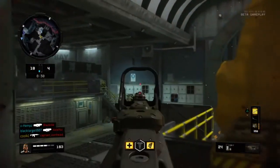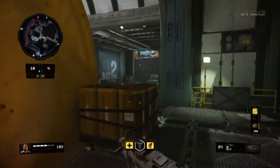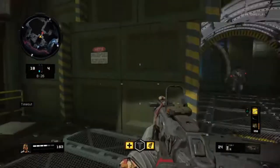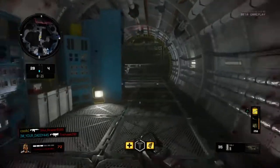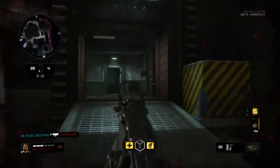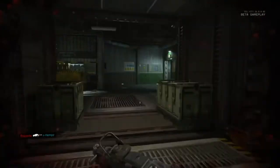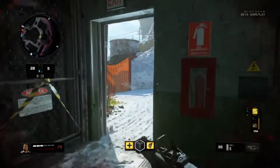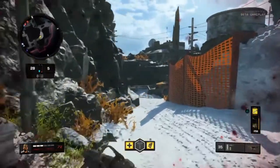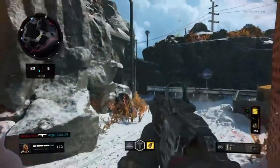I know it's a little bit early to even be talking about best class setup videos, but I just really think you guys should try this gun out. For the people who already have all the other assault rifles unlocked, let me know what you guys think is the most overpowered. But personally I think the ICR is extremely overpowered. Without further ado, we're going to jump straight into the attachments, the perks, and also the gear that I use.